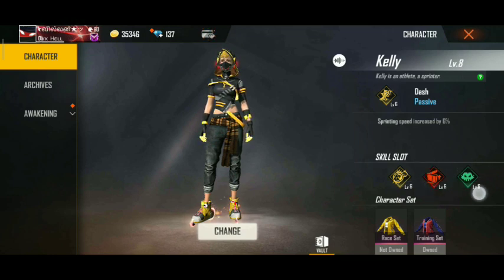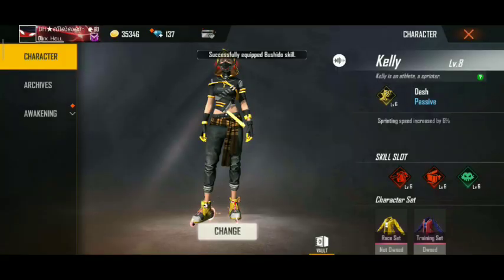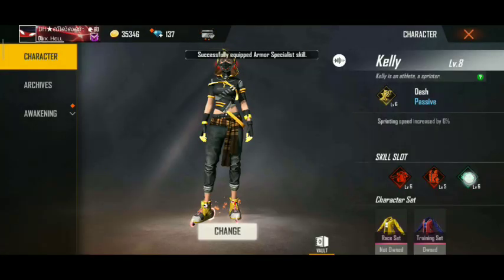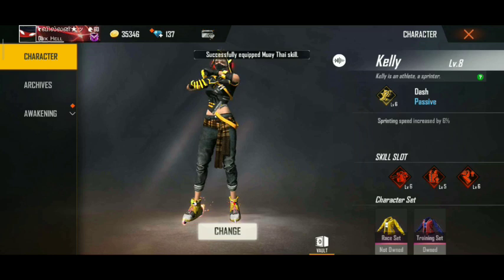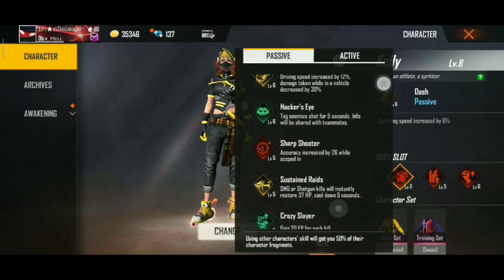So you can equip the passive characters to the other characters. Make sure that there are 3 slots. Here we can usually do a character setup. That's why — you may try to check the information. This function does not turn it off. It doesn't apply to passive skill. Where is the active skill?